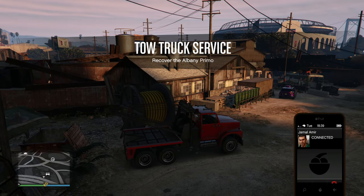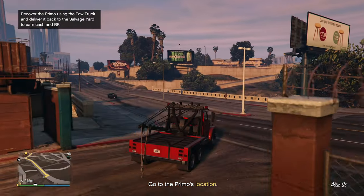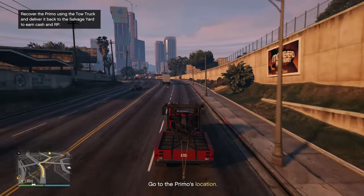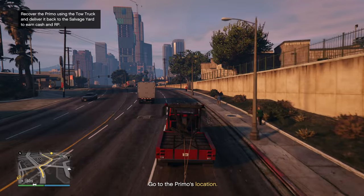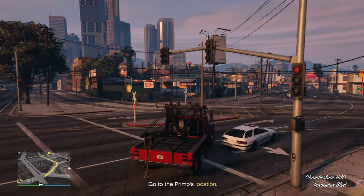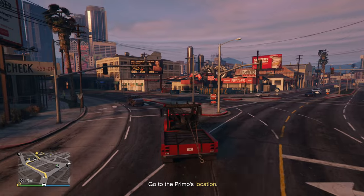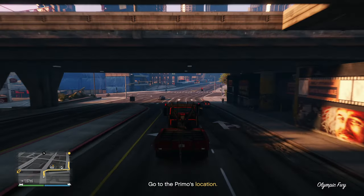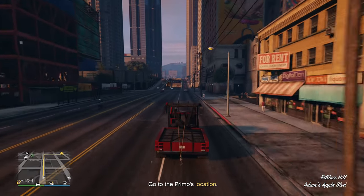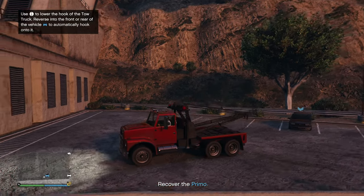Tow truck service: recover the Primo. One thing I'm not super hyped about is the fact that we can't use this in free mode — just driving around — we have to launch the tow service. Unless we're able to just drive it out. If you just want to mess around in free mode, you could just go ahead and launch one of the missions, take the truck out, and mess around. We're 1.8 miles away so let's see how hard this is going to be. Is the owner of the vehicle going to try to kill us or something?